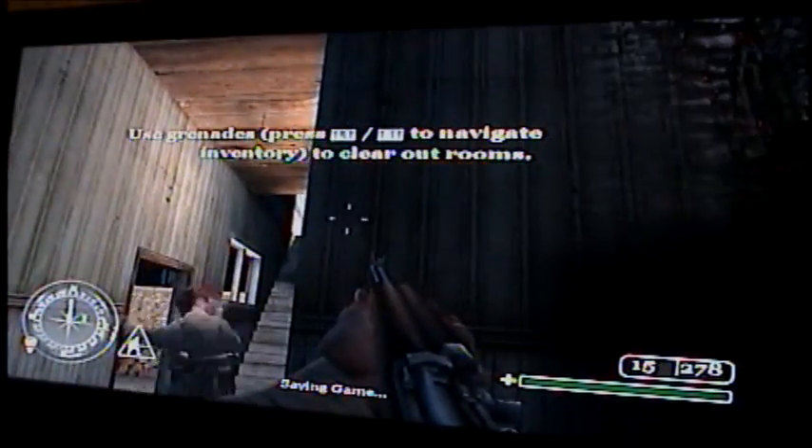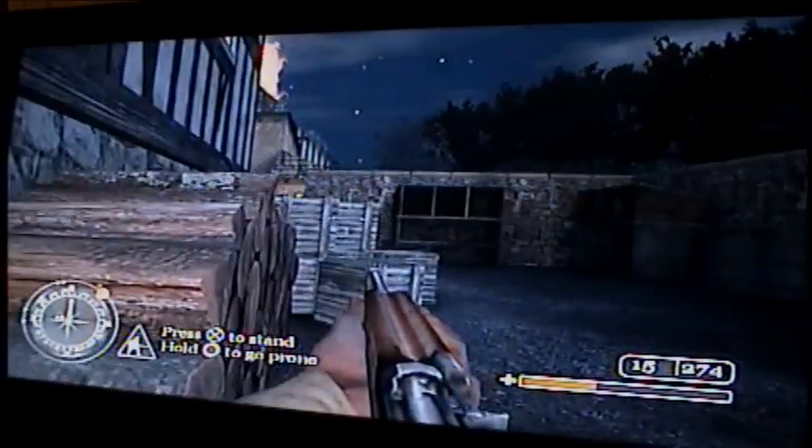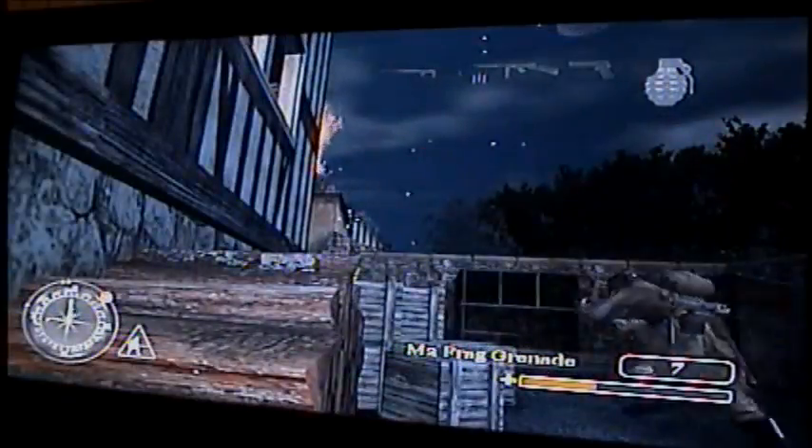There is a guy on top of these stairs. If you want, you can wait until your guy comes through like I did, let him shoot at him, get distracted, and then take him out. Don't run out the door like I did — I was an idiot. I thought they didn't come out yet, but I was wrong.